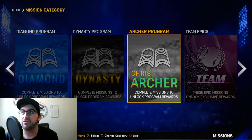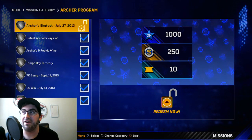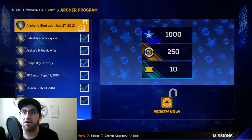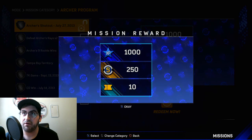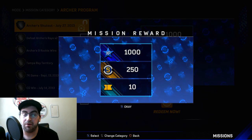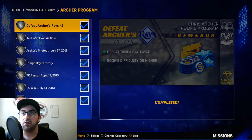Now if we go into Missions, Diamond Dynasty, and scroll all the way over to the Archer program, you guys can see the final one that I had was Archer Shutout on July 27, 2013. I guess he threw a complete game shutout, and that's exactly what you had to do in a Ranked Seasons game. I wasn't sure if I was going to go for this, but I was only like a challenge or two away, so I decided to roll with it — and we got it done.